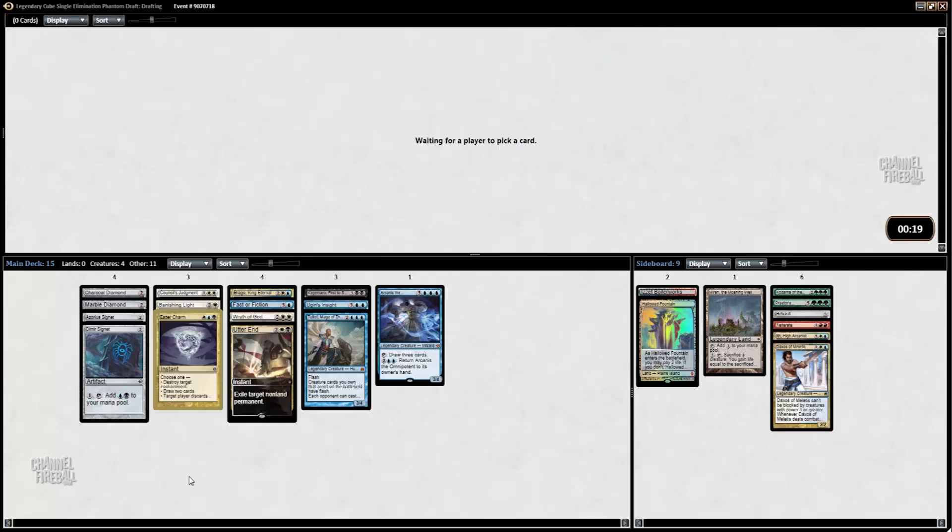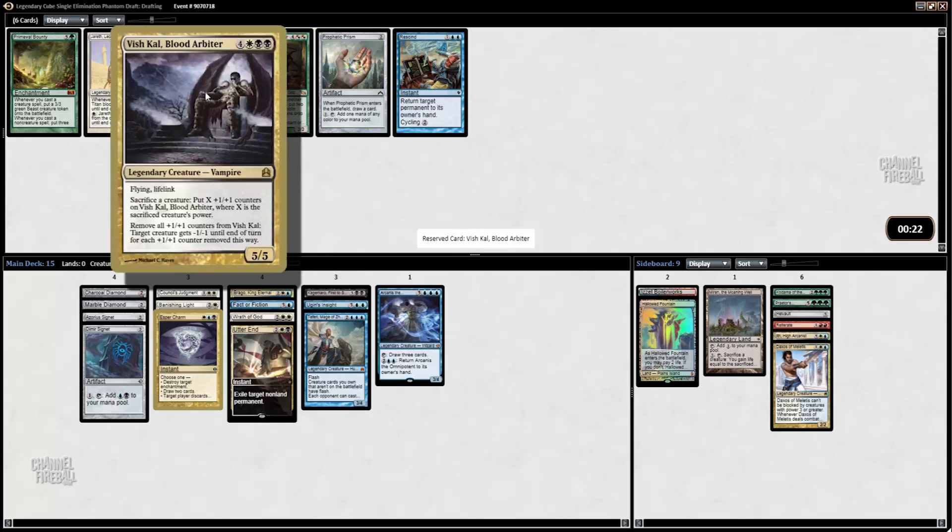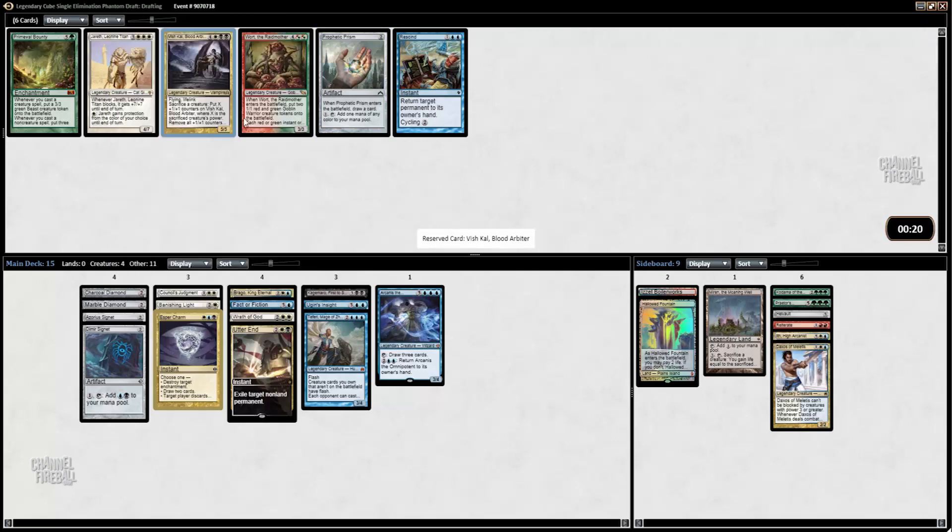Pretty happy that the Esper Charm tabled — card advantage, it's value. Not really a huge fan of Prophetic Prism, that card is pretty bad. There's a Rescind which I'm very likely not going to play. I have Councillor's Judgment, Banishing Light, and Utter End, which is nice — you have answers to all these difficult-to-deal-with threats.